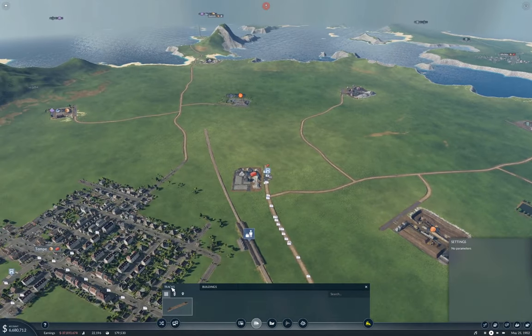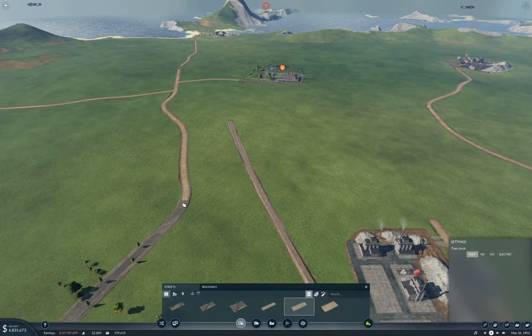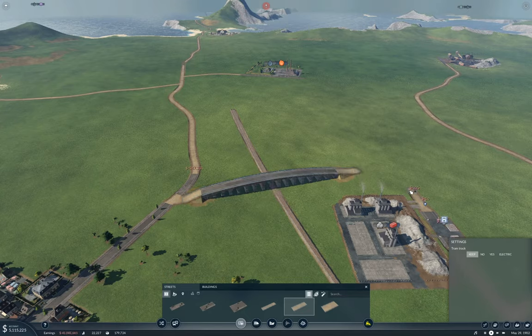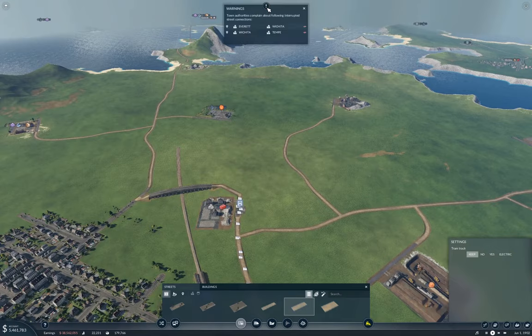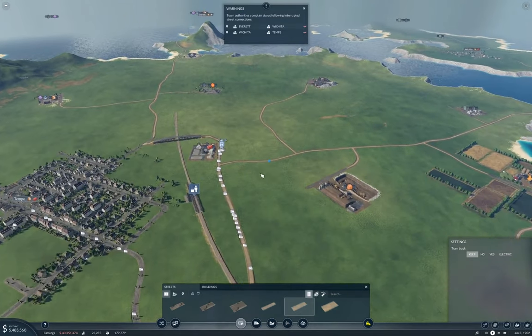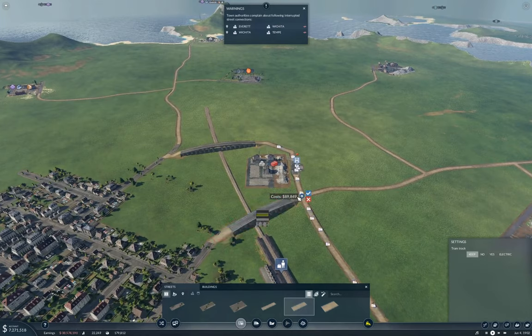I need to put the roads back. I think I can get a bridge in here — I actually don't mind that one. Yeah, it looks terrible, but we're going to do that anyway. What's broken? We need to put this road back, and again I don't really mind that.